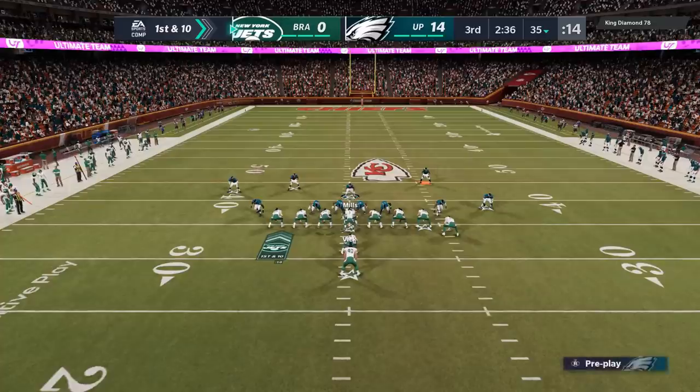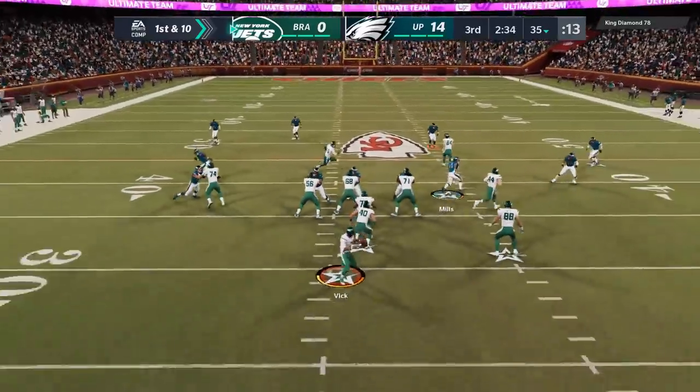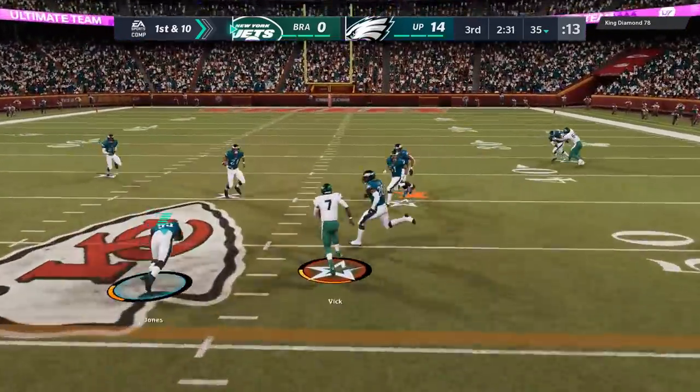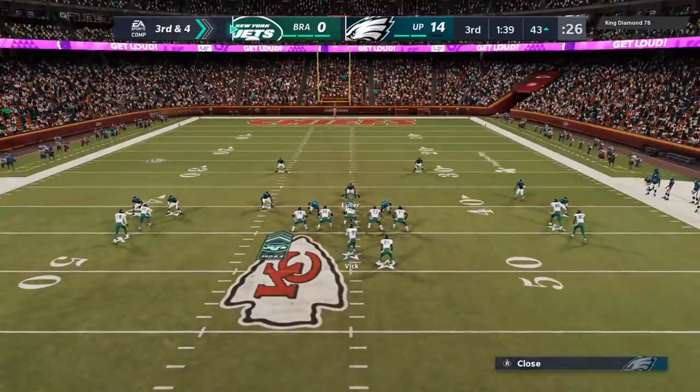He drops back the second the play starts, but it's too late. You can't cover both of these routes — they're the exact same. Pick your poison; whichever one you pick, I'm going to hit the other one. That was all based off his pre-snap adjustments trying to stop the run plays. On the defensive side, just like the previous opponent, really the only things you can throw against my defense are short routes — that's pretty much all I give up with the way I play it.